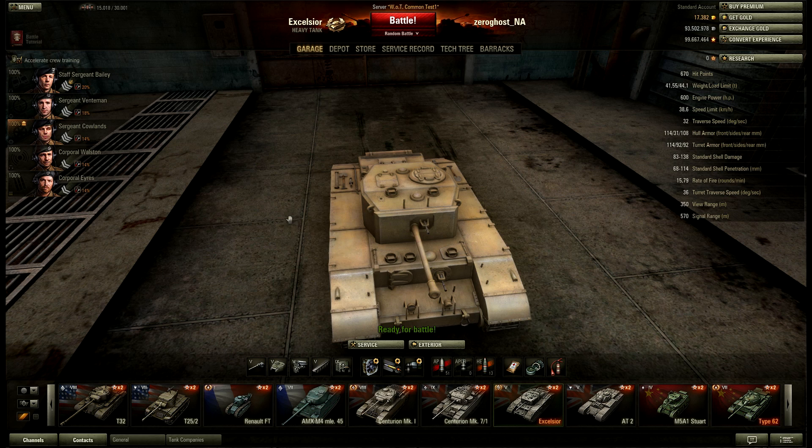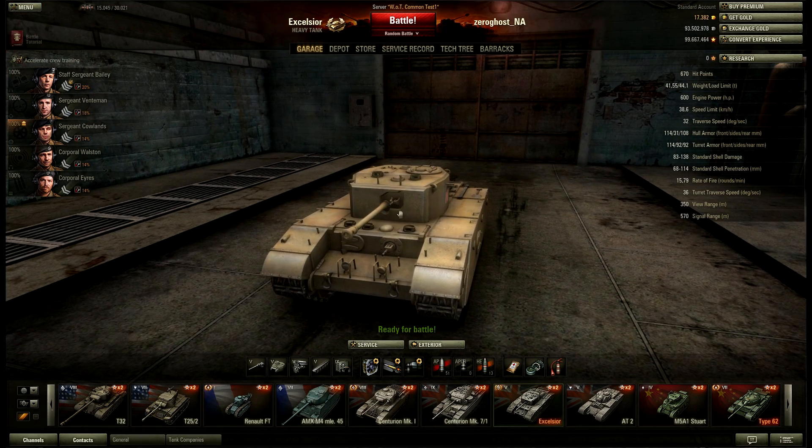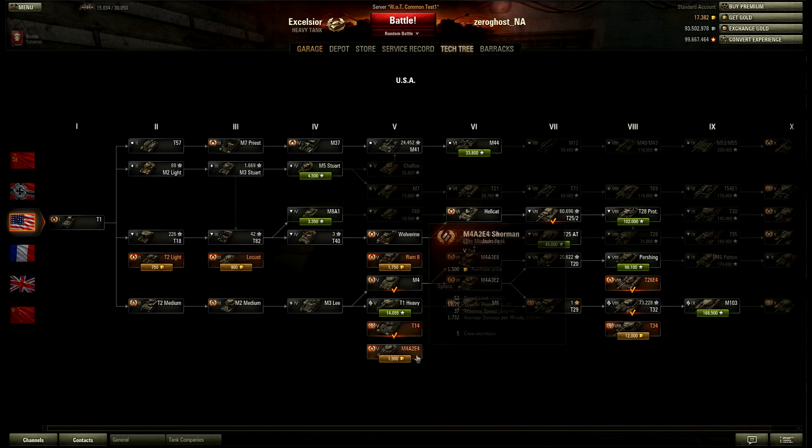I'm going to take a look today at the Excelsior Premium Tank that is newly introduced. I'd like to make a small correction about the American tree: the M4A2E4 is not going to be in the game. From doing some research it seems that this is a Russian tank available on the Russian server, so that's why it's in here — more or less a sloppy mistake or laziness. You can test it out if you like, but it won't be on the official American or European server.